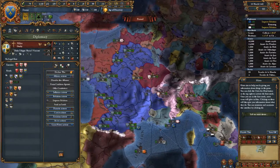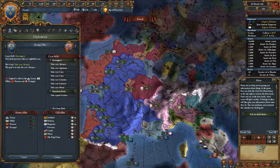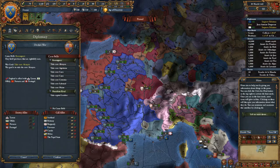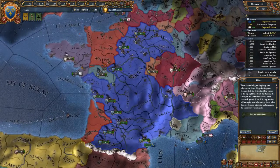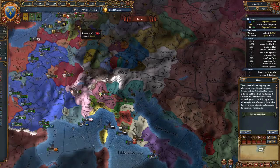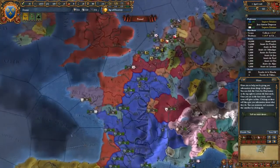I offered Milan a military alliance but they won't go to war with England either. Only Burgundy and Scotland will join — but that's all the help I really need. As for Austria, I can't ally with them. I need to take over Burgundy before Austria can claim any Burgundian land.